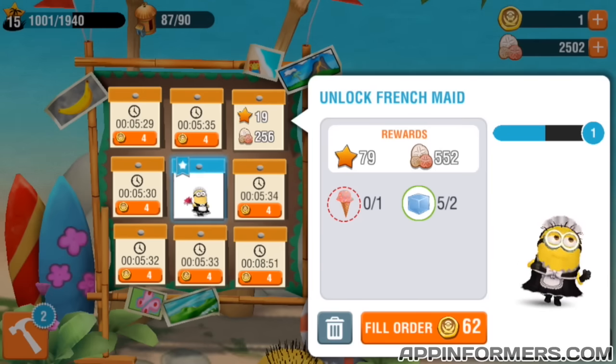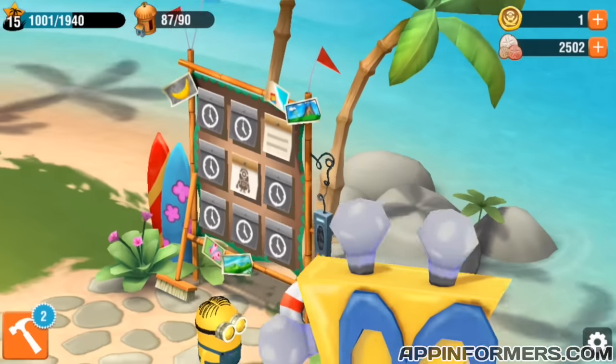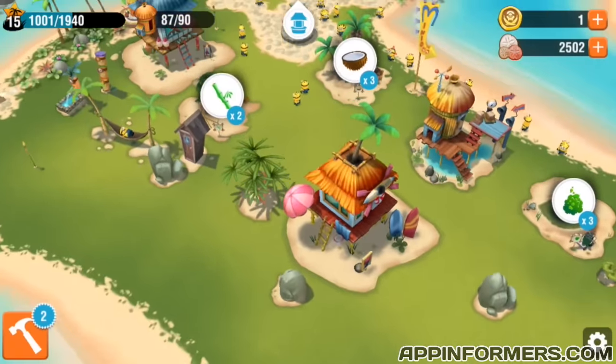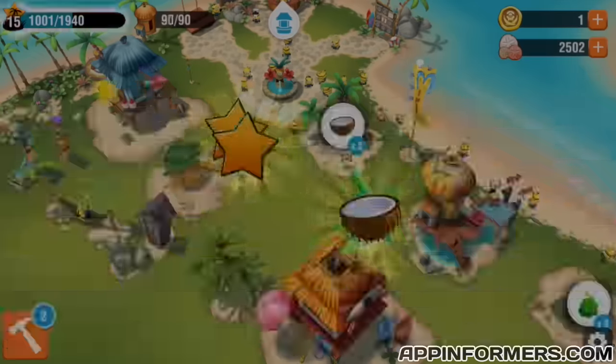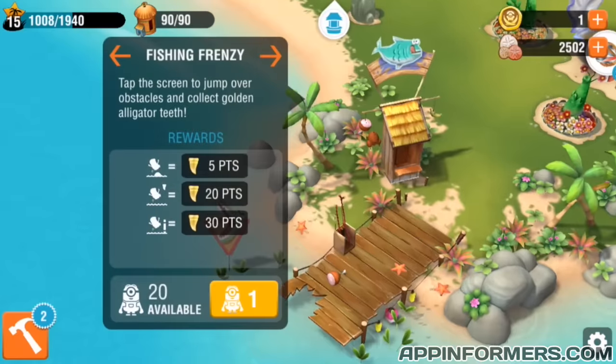Do the simple missions, like ones that ask for one gas, one coconut, one bamboo tree — simple ones like that. They'll keep popping up. Sometimes they stop coming up after you've already done a bunch of them. Always have a lot of resources so that you can keep doing those mission board missions.